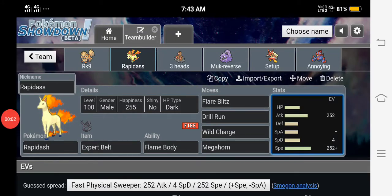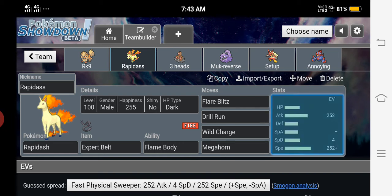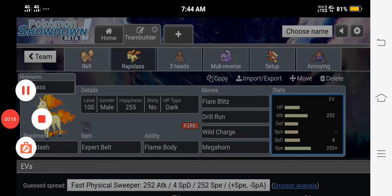How's it going ladies and gentlemen, welcome back to my channel. For today's video we have a full Rapid sweep, and the item is Bright Powder, ability is Flame Body which has a 30% chance to burn the opponent on contact. We have Flare Blitz, Drill, and Megahorn for coverage. This is a max Attack, max Speed Jolly nature set. Let's go into the battle.